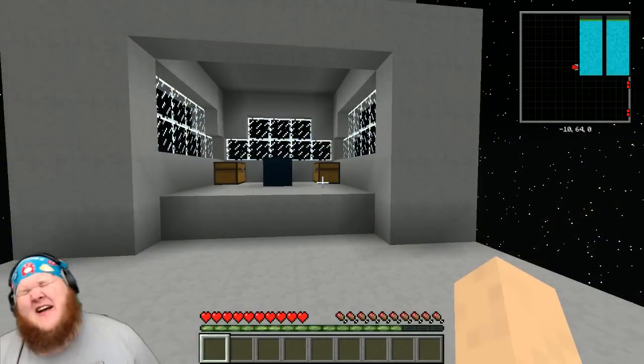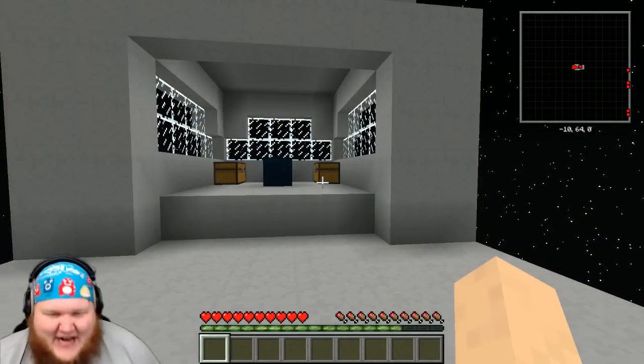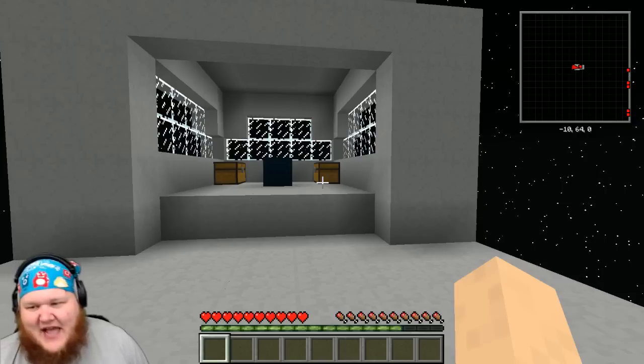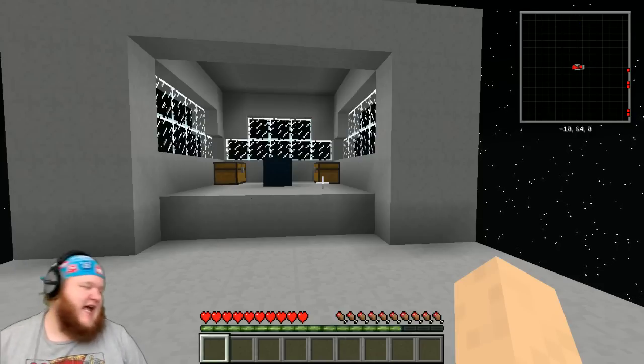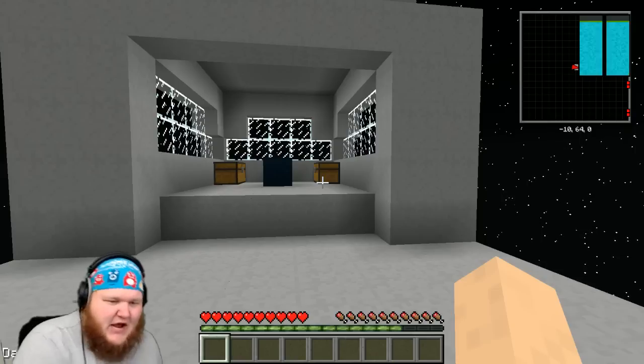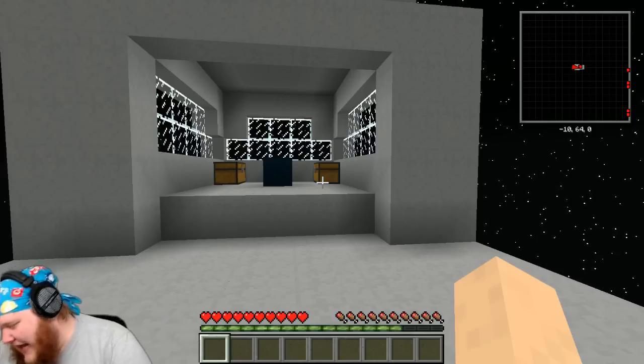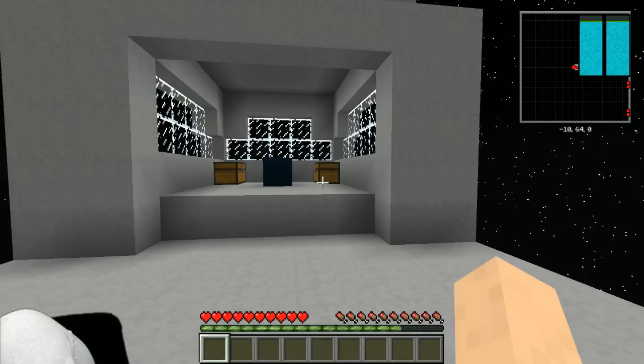Hey everybody, welcome to another episode of Crashed. We're back on our space station that we knocked the bottom out of on the last episode and fell to our death. This episode that's not gonna happen because I'm gonna be smart about it and let Eddie do the dangerous bit.